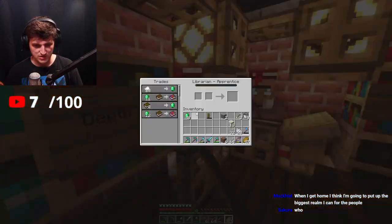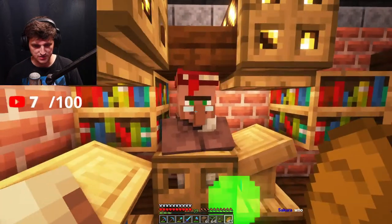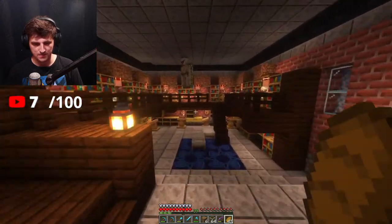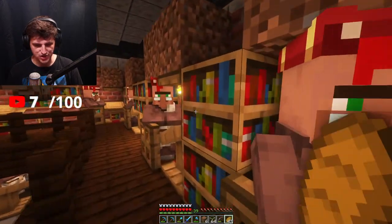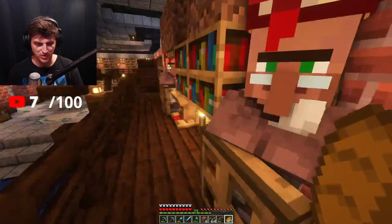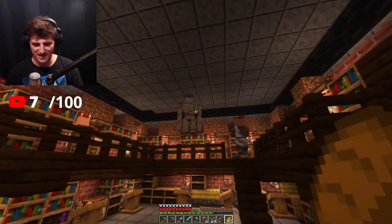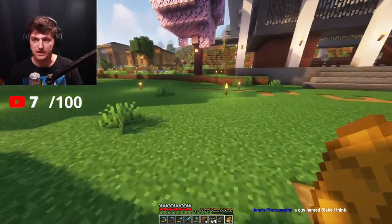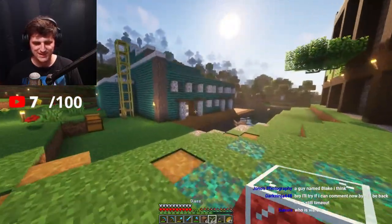I never remember which chest has my glass. I remember those first two. I think I have some guys up here that sell it. I need to make a glass shop — a shop for all things glassy. I'll put a bull in it. A bull in a china shop — or we could put an iron golem in it and name him Bull. Sakura asked who Blake is — probably Blake got named Blake.